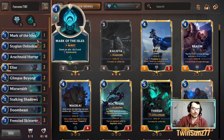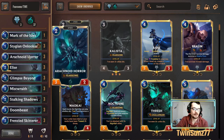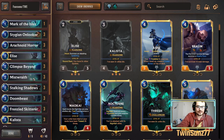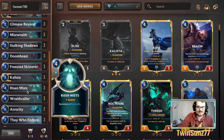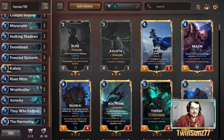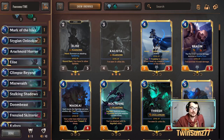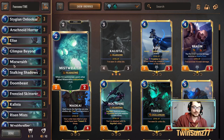The deck list will be in the description and comments for mobile users. The one-drops are the Onlooker and Arachnoid Horror. Units include Elise, Mist Wraiths, Doom Beast, Frenzied Skitterers, Kalista, Wraith Caller. The splash is They Who Endure — since we're an allegiance deck with Wraith Caller we need a low amount of splashed cards. The only splashed cards are three They Who Endure, making it a 37/3 split.